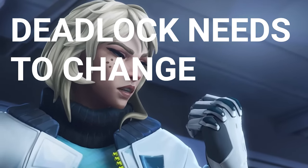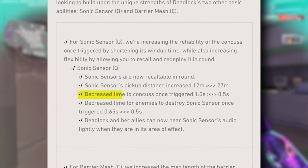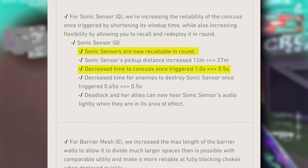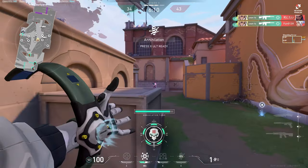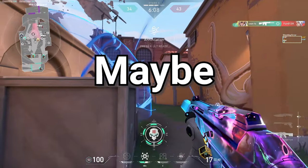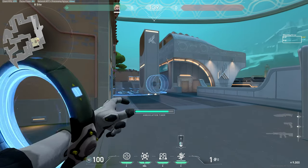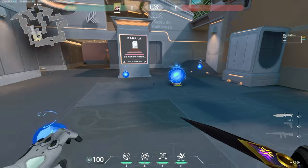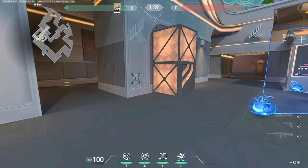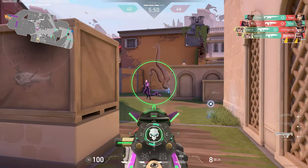Deadlock needs to change. In the recently released patch notes, Riot Games have made some changes to her, buffing the Sonic Sensor's react speed to twice as fast and being pickable, and by making her Barrier Mesh bigger. Could Deadlock see more casual and competitive play soon? I like Deadlock's design overall, but the main issues with Deadlock are her main ability, Barrier Mesh, and her Q ability, Sonic Sensor. Both of them just kinda suck. Here are 3 ways that Deadlock can be fixed.